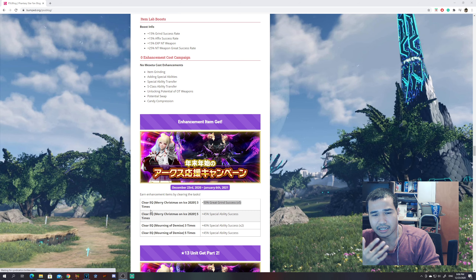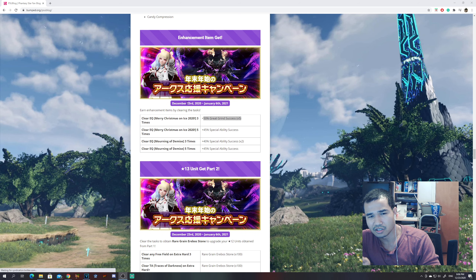For Enhancement Item Gets, running from December 23rd, 2020 to January 6th, 2021 — if you clear certain emergency quests: clear Morning of Demise three times and you get a 40% ability success times two, and five times you get a 45% special ability success. For the Merry Christmas EQ, if you complete it three times on whatever difficulty, you get a 50% great grind success times five.